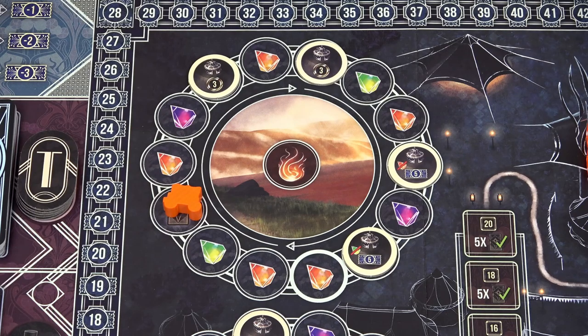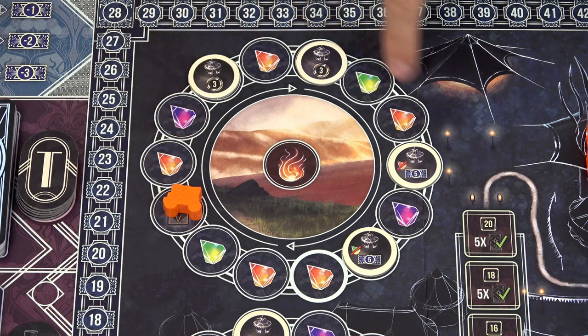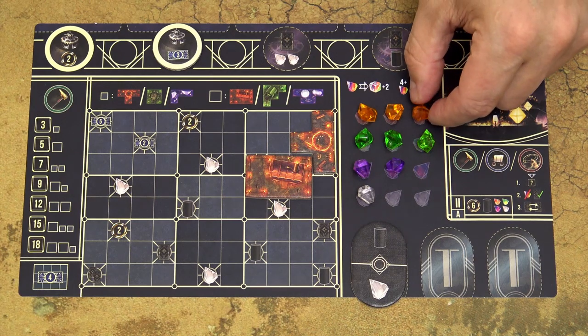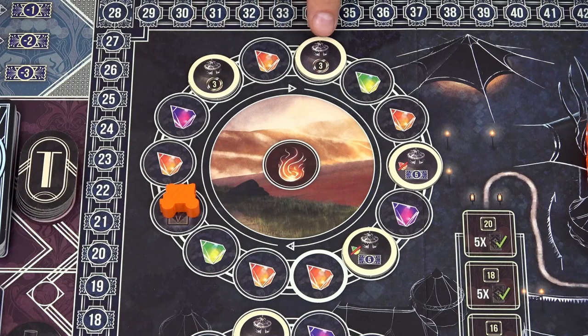When you take the travel action, move the wagon of the same color as the die you took this turn in a clockwise direction. You can move it up to a number of spaces equal to your power, which means you don't have to use the full power. Anytime you pass or land on one of these gem tiles, take that gem immediately. You place the gems in this storage area and you can have a maximum of three gems of the same color. For each gem that would exceed your limit, take one coin instead.